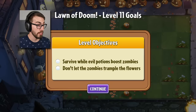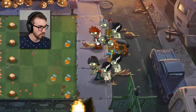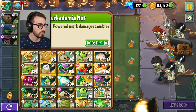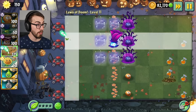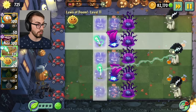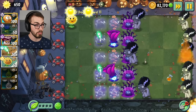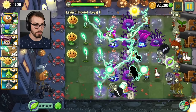I do it for you guys — I do it so people like you will watch me. Survive while evil potions boost zombies. Don't let the zombies trample the flowers. What the hell are these little nuts? Don't give evil potions to the zombies, man. Mercadamia nut — powered merc damages zombies. They can go here. Good. This will make these guys... I don't know what they're doing, but it looks like fun. I'll just put these guys behind, I guess. Get some of that, some of this. Put this here. I don't know what a mercadamia nut does, but I hope it does something good, or else I'm going to be kind of toast here.